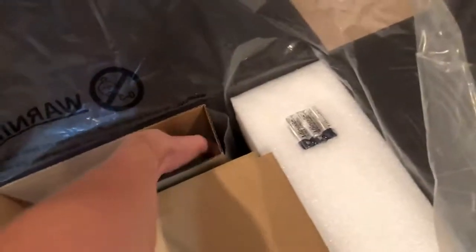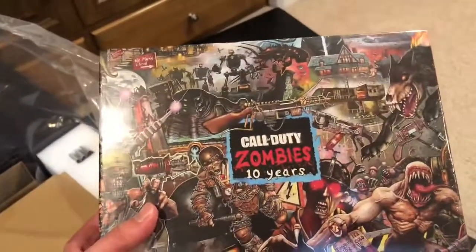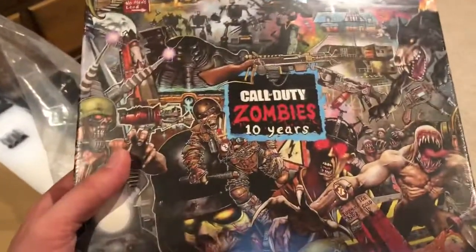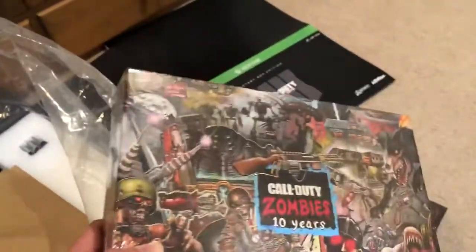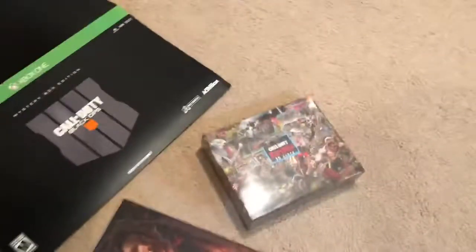Next up, in my opinion, is the dumbest thing they've ever put in a special edition — and this is coming from someone who's been a die-hard zombies fan for eight years. Why include a 1000-piece puzzle? Weigh that against the Juggernaug edition, which had perfect cola coasters made of really nice rubber. I don't know — the puzzle just doesn't compare.